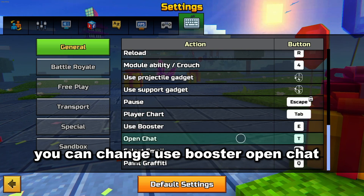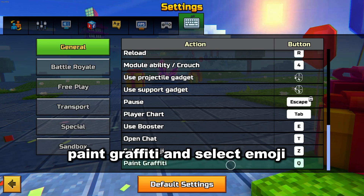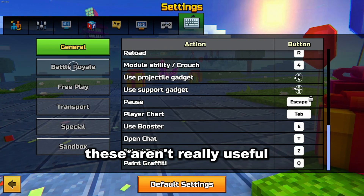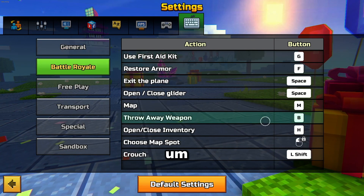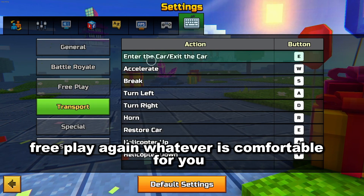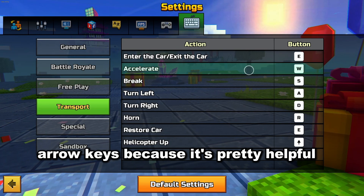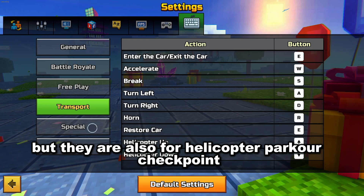Escape is locked. Player chart you can change. Use booster. Open chat I actually have as T because I'm used to playing Minecraft. Paint gravity and select emoji — those aren't really useful for battle royale, just do whatever is comfortable for you. Free play — again, whatever's comfortable for you. I'd actually like to change these to the arrow keys because it's pretty helpful, but they are also used for helicopter.